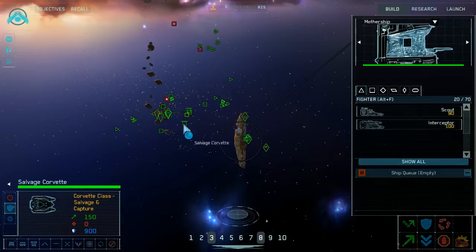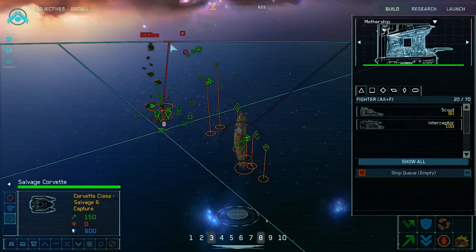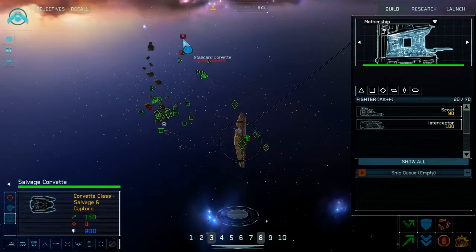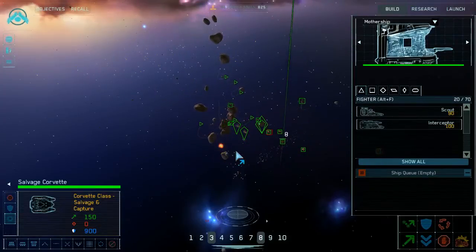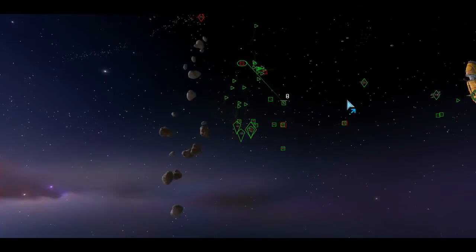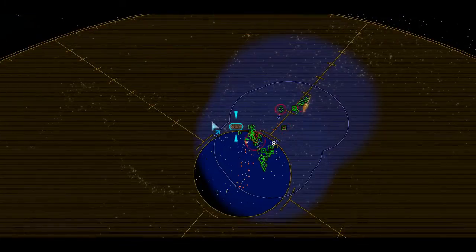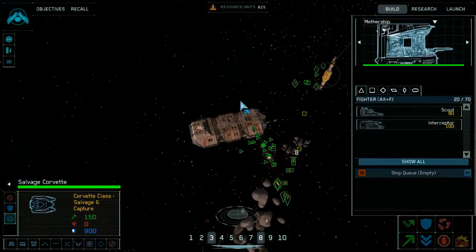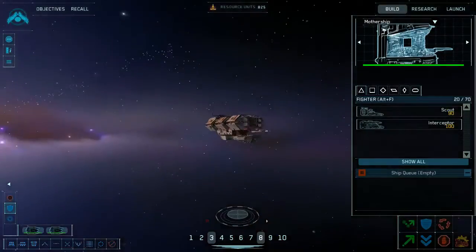Enemy frigate captured. Resource collector taking fire — savage corvette, enemy frigate captured, get up there. The Raider carrier has been located, reinforcing their squadrons of fighters. Let's see — get up there.